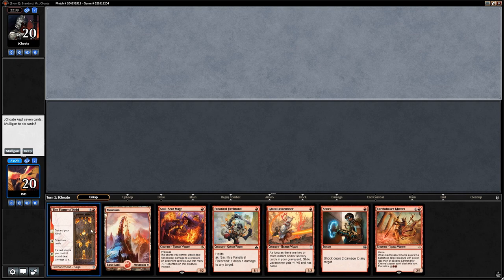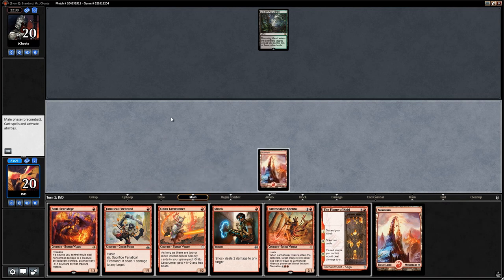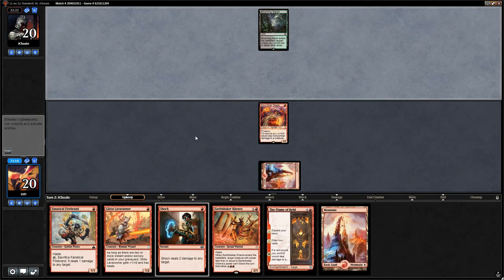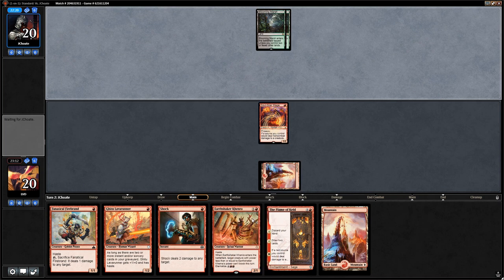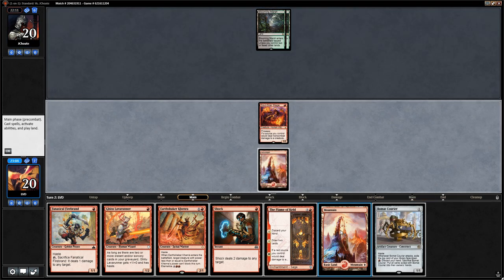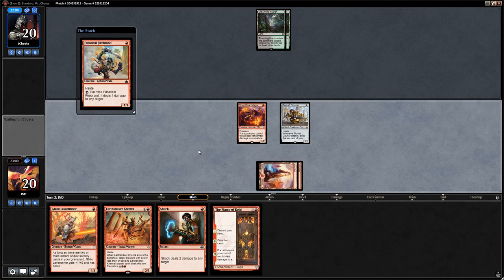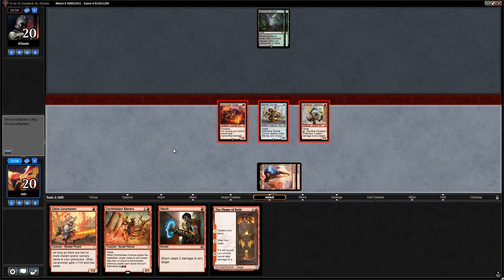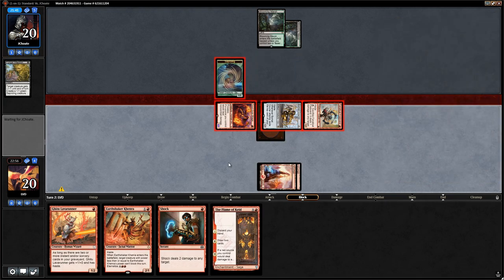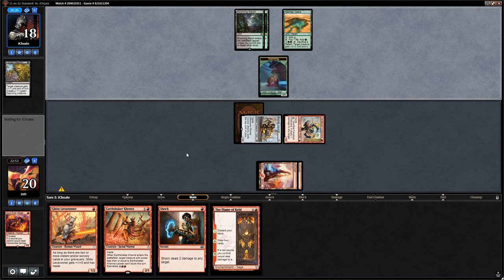We're fine if Soulscar Mage gets Fatal Pushed and if not, we have a prowess creature in play with multiple ways to trigger it. Opponent plays a second land — we go Courier plus Firebrand rather than Kenra. Fungal Infection shrinks down our Soulscar Mage and blocks it while keeping a Saproling token — very effective. They could have killed Firebrand too for a two-for-one, but they valued killing Soulscar Mage most.